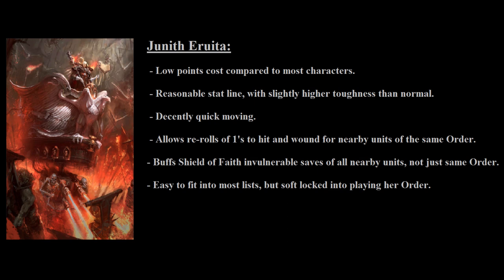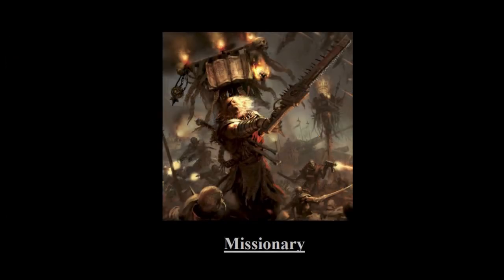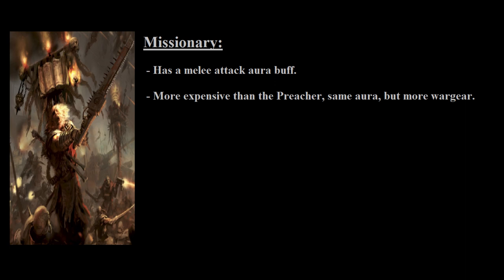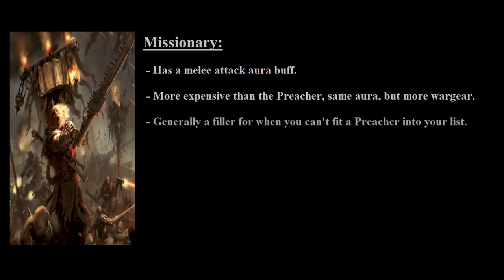After all these fantastic HQ choices, we have the Missionary, which is similar to the Preacher who is an elite choice, and both of them exist to provide a +1 attack buff to friendly models within 6 inches of them. The difference being that the Missionary takes up an HQ slot, has a little bit more wargear that doesn't really matter, and costs 45 points instead of 35 points like the Preacher. Generally, you won't take him over the Preacher unless you're really hard up for those 5 points in the HQ slot that you save by not taking a Canoness, or you've already filled out your elite slot options and have an HQ slot you can fill to gain this buff without having to take an extra detachment or something of the sort. In other words, he's kind of a filler unit that will usually be replaced by the Preacher, but it's good to know he exists, as he can sometimes be useful if the stars align and you just happen to need his ability while not filling up an elite slot.